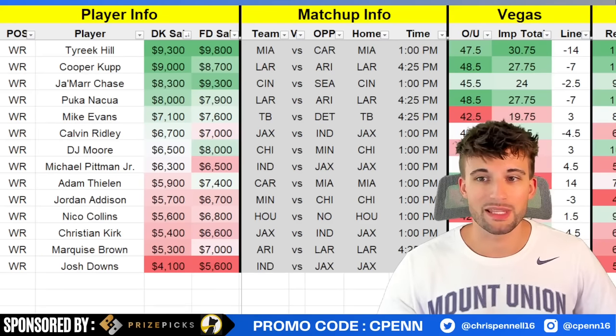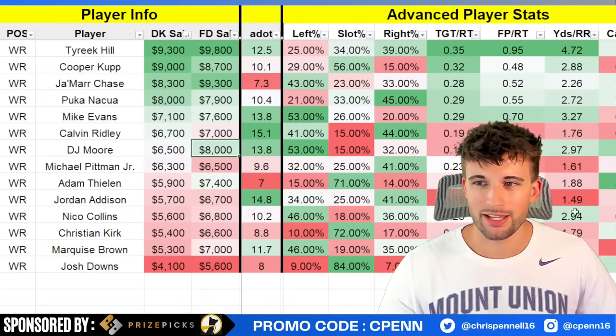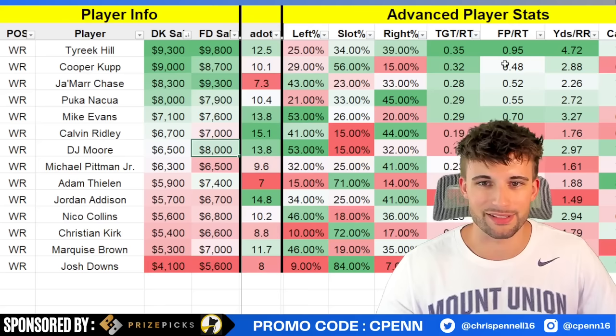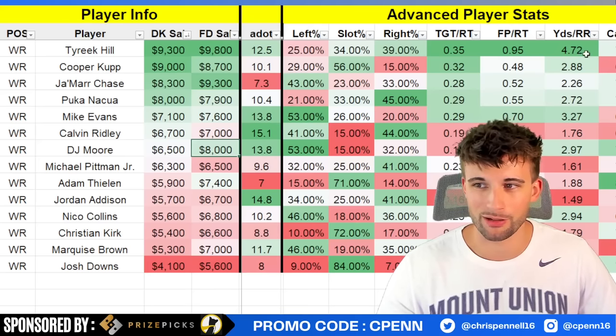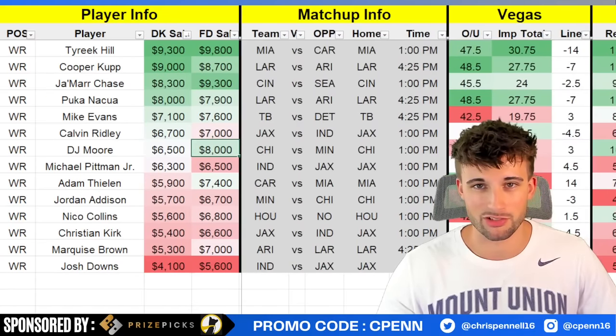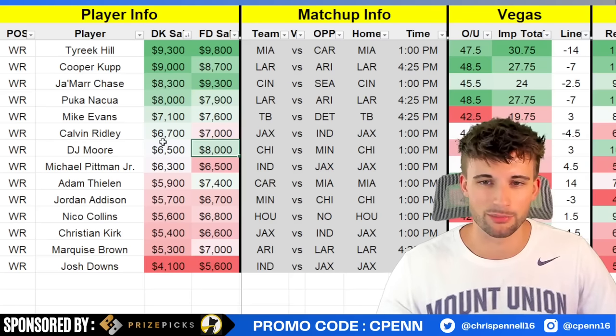If you have Tua, Tyreek Hill will be the main option. Looking at some advanced player stats — Tyreek's fantasy points per route run is nearly one, which is insane. Other really good wide receivers like Cooper Cup, Jamar Chase, and Puka Nacua are only at about half. He's also at 4.72 yards per route run, just lapping the field. He's matchup-proof, too fast for anybody to stop him — he's a cheat code in this offense. Cash games he's fine if you have the money.